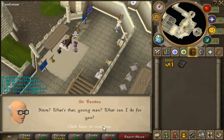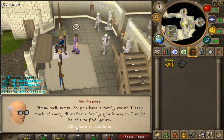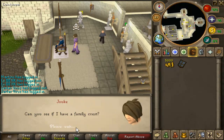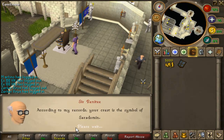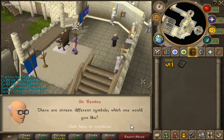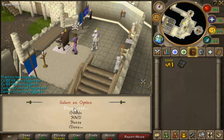So you talk to this guy, first option, then again first option and it tells you which crest you currently have. I think that one is random, given to you by default. You can change it again by picking the first option — it will cost 5k unless you pick the money bag. Then you just pick whichever you want.